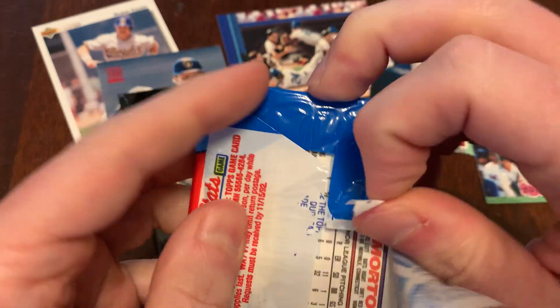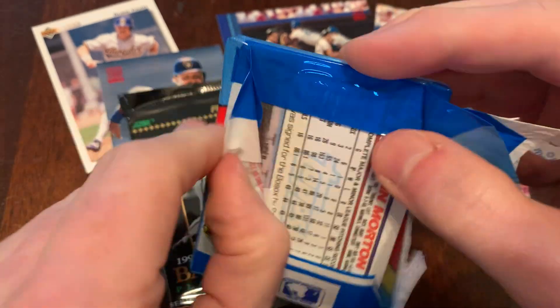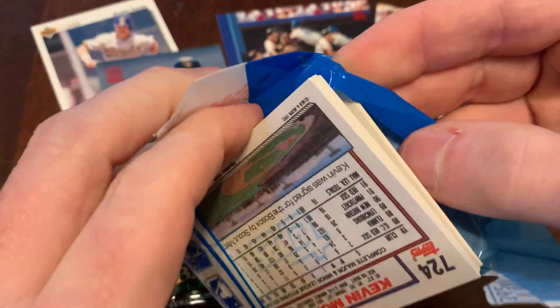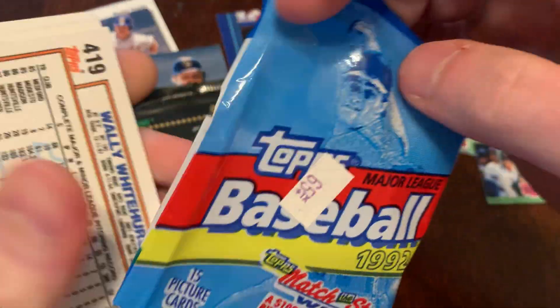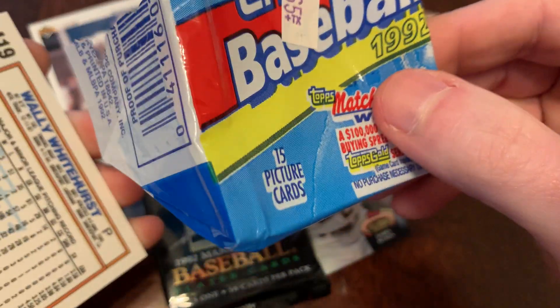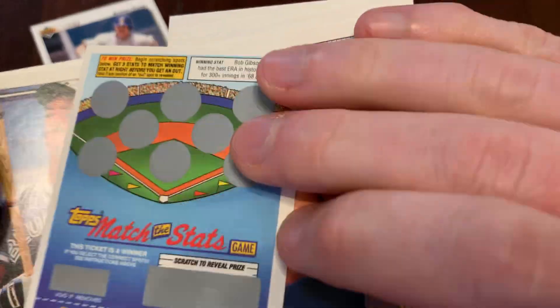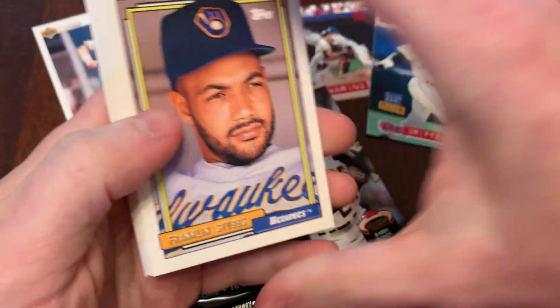So let's go ahead and rip this Topps in the tamper-proof kind of cellophane wrapper — no gum, you'll notice in this pack. Not even a mention of these being bubblegum cards. A huge error on Topps' part for years and years and years. There's our scratch-off game card, and let's take a look at the actual players.